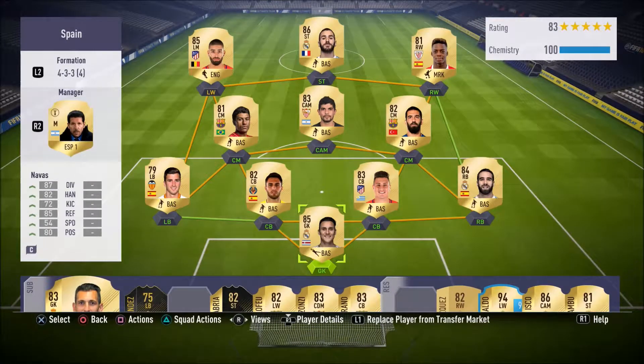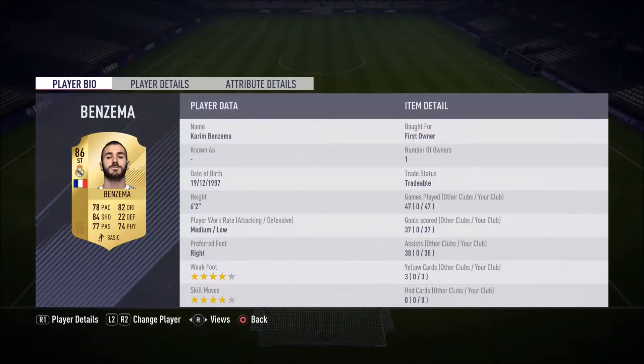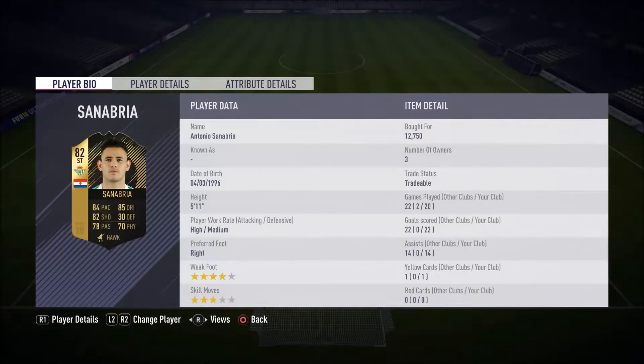I'm debating getting rid of Benzema to be honest. If we have a look at Benzema - 47 games, 37 goals, 38 assists. It's actually not as bad as I thought it was. And Sanabria, the player we got on last episode - 22 games, 22 goals, 14 assists.